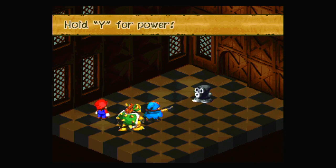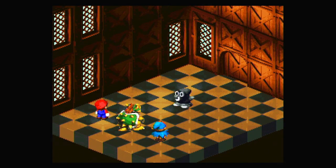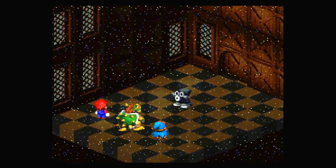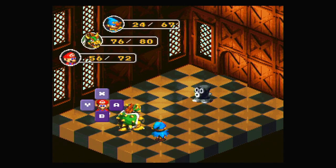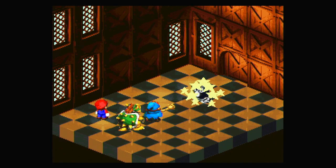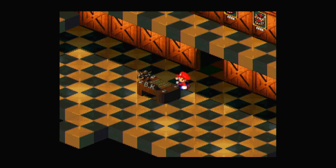Geno Beam. Let's see if I can actually time this correctly. Nope, can't time it correctly. I thought I had that down, but apparently I didn't. Using Blizzard — apparently Geno's weak to that or something. That's a goal. Has a good amount of health apparently, just as a regular enemy. But there we go, and he's gone.